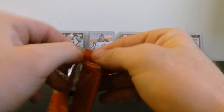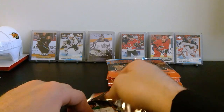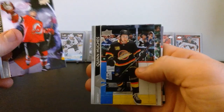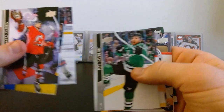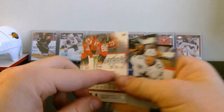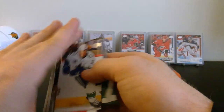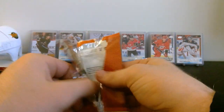Next pack - halfway through after we get through this one. Nikita Gusev, Quinn Hughes second year in those awesome Canucks jerseys, Jacob Trouba, Joe Pavelski, and another canvas - Jack Hughes! Awesome, second year Jack Hughes in their alternates. JT Miller, Mika Zibanejad, and Alexander Radulov.